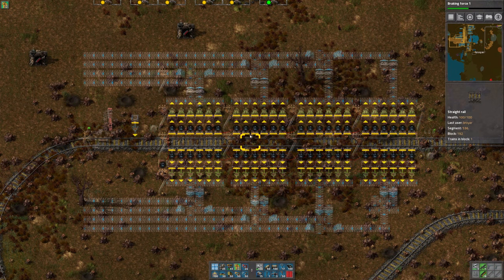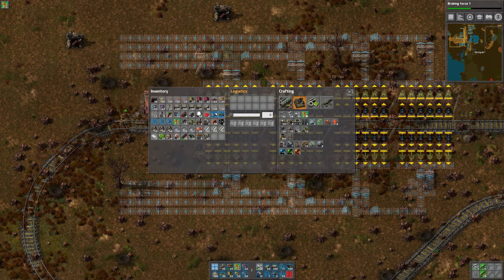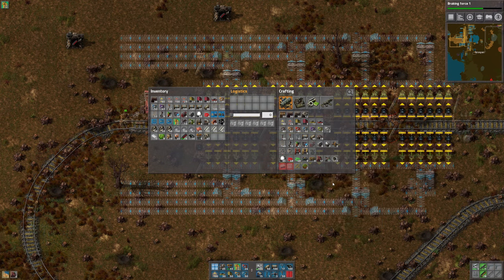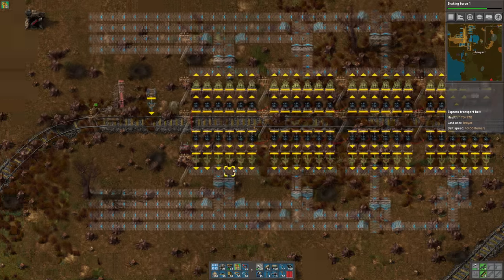So this is a pattern I pulled off online somewhere which currently uses a constant combinator with filter inserters — which we're not going to do... actually, we could. I mean, they're currently stack filter inserters. Do we have constant combinator tech? I don't think we've learned that yet... oh yes we have! You know what, why not — then if we ever wanted to turn this into something else, we always could. Let's get one of those out. So we'll put you there.